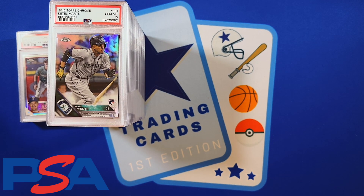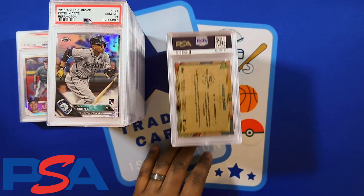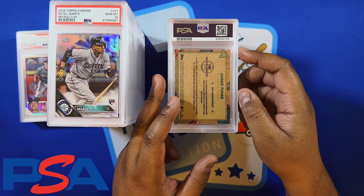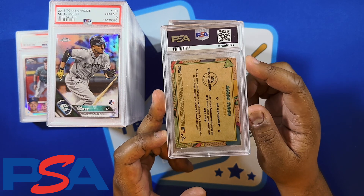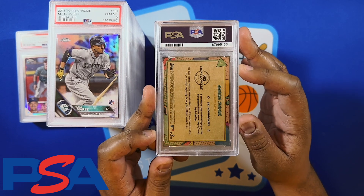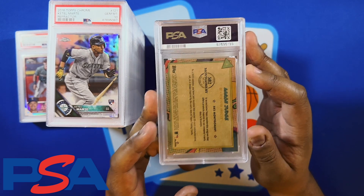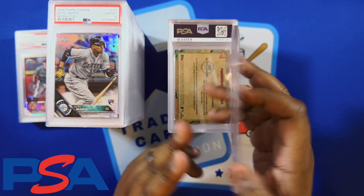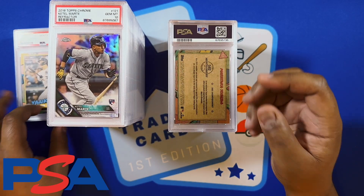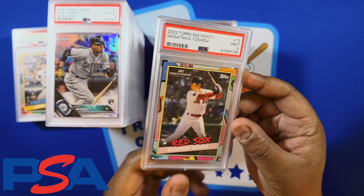Two boxes down, two to go. I joined the 582 Montgomery Cut Club last year — they send you an exclusive set of cards. I just graded the star players and rookies from that set, not the whole thing. First one from that set is Aaron Judge — got a 9 on that one. I think you'll start to see a pattern with these: Yoshida got the 9 on the rookie.